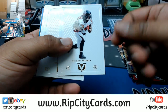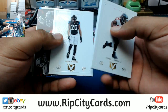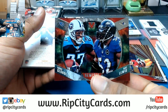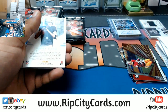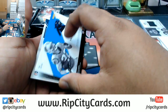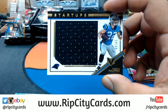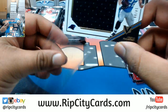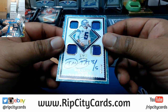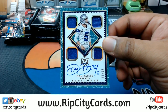Devonta Freeman, Jeremy Macklin, Michael Thomas, Jalen Ramsey. Got a random — Titans and Ravens on there. Derrick Carr insert for the Raiders. Christian McCaffrey numbered to 99 for the Panthers. Number 8 out of 10 — Dan Bailey with the quad relic on-card auto for the Cowboys.